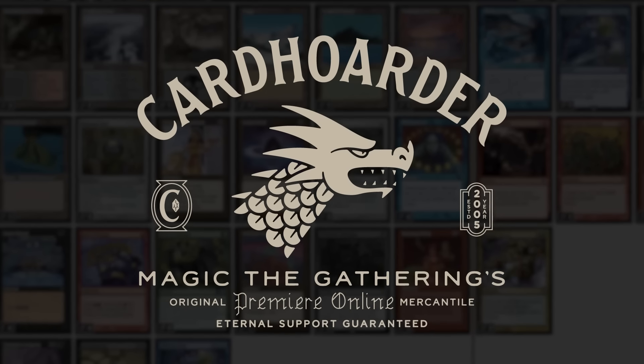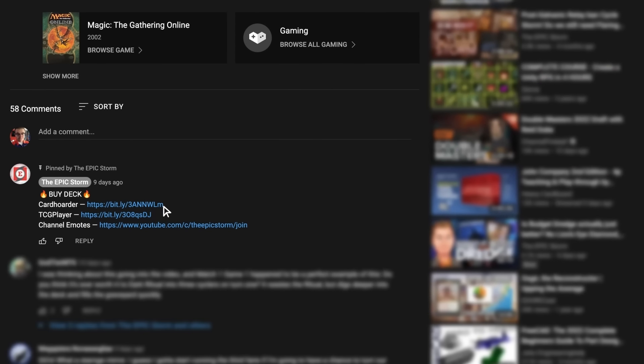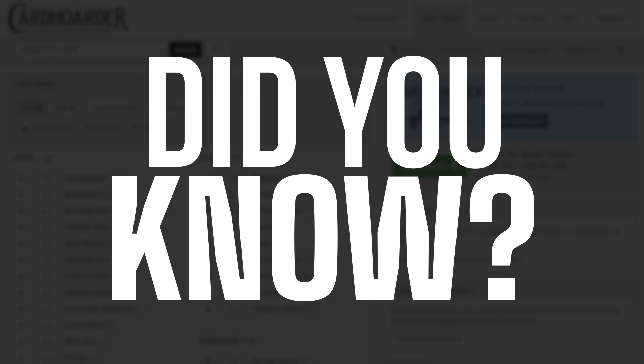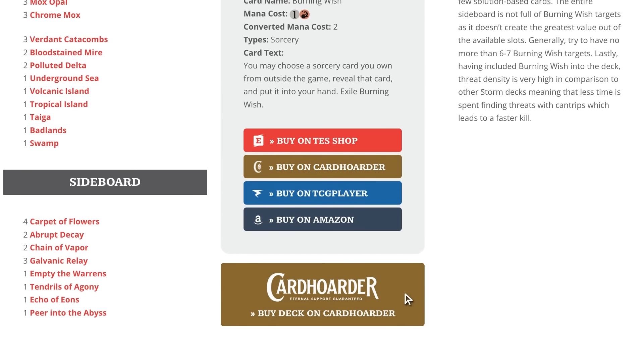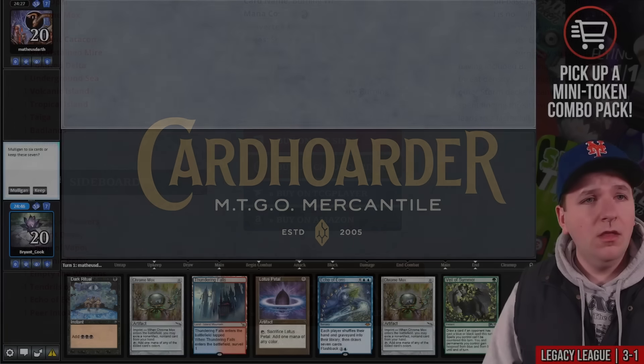With Cardhoarder, renting your favorite combo deck has never been easier — the most affordable solution for Magic Online. You can rent The EPIC Storm for as little as seven tickets a week. We've made it simple by including a rent button at theepicstorm.com/decklist.